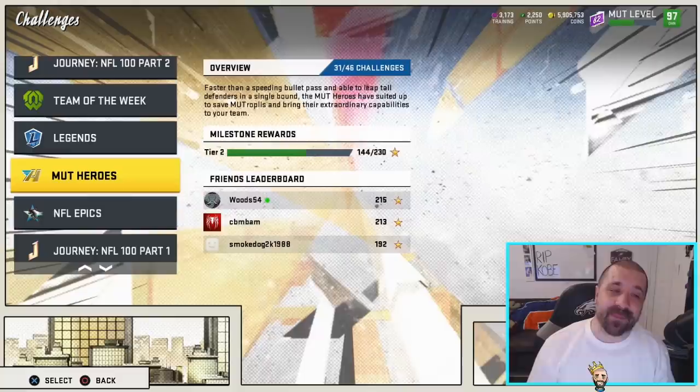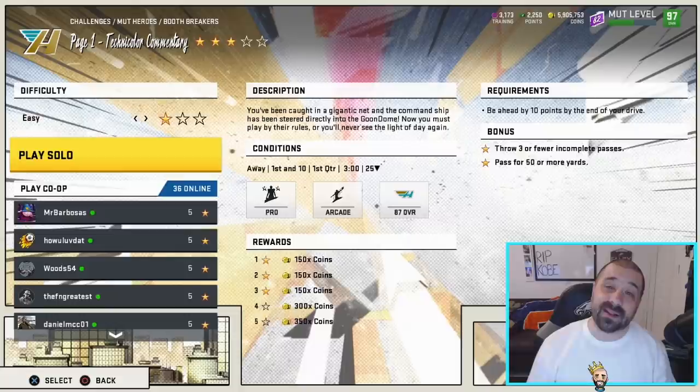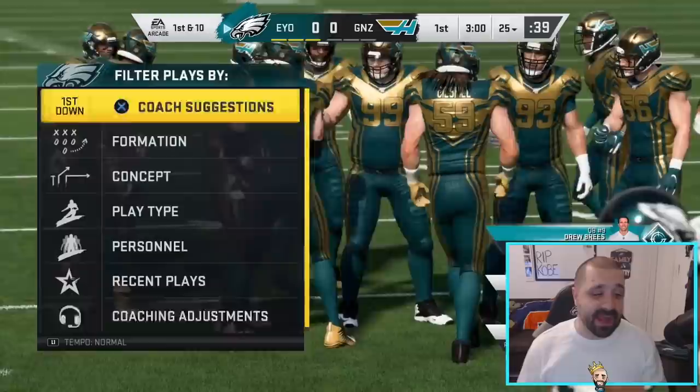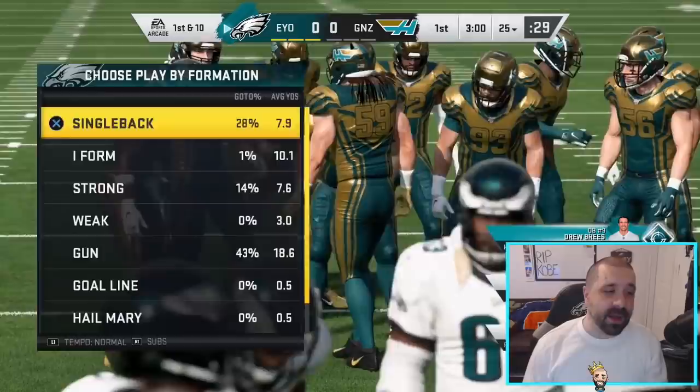There are three solos, each with pros and cons. The first one is probably the most popular but it's still not my favorite. You want to go to MUT Heroes, scroll down to Booth Breakers, and choose the very first one called Technicolor Commentary. This solo is unique because it gives you double XP — that's why a lot of people like it — but the downside is it's a little more difficult and can take more time, so the double XP doesn't always make up for that.